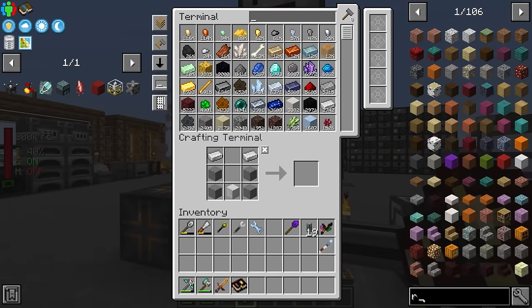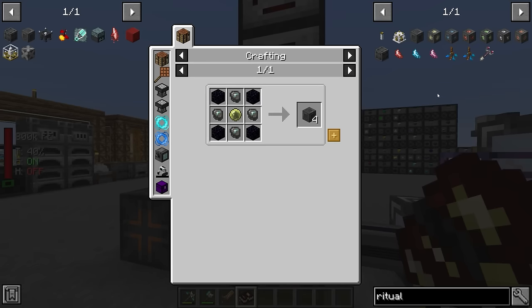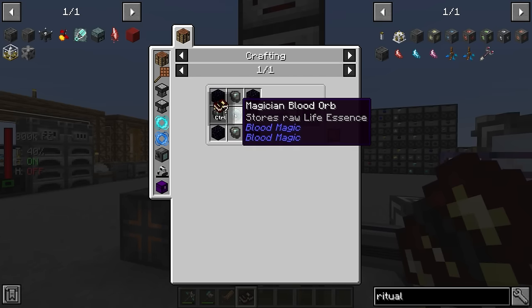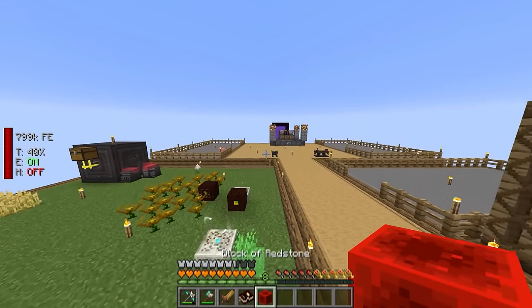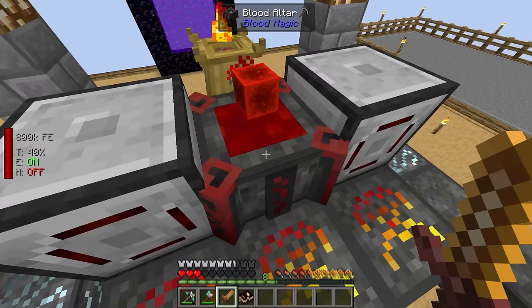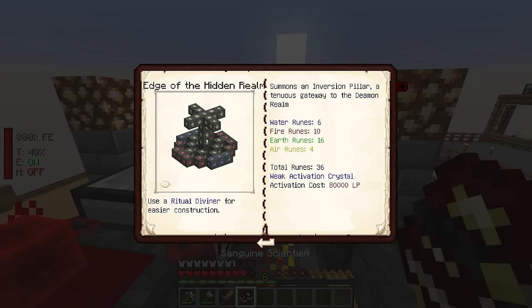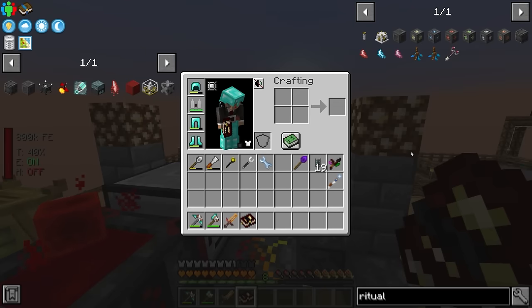The way this works, we need ritual stones and a master ritual stone. The ritual stones are thankfully not too expensive — four obsidian, four reinforced slates, and any kind of blood orb. The weak blood orb doesn't work here, so we need to upgrade to the apprentice blood orb, which is just a block of redstone in our tier two or higher altar. We need to place the master ritual stone in the center and then put down all the other ritual stones around it, each needing to be water, fire, earth, or air ritual stones.